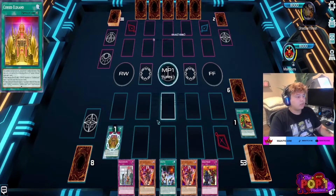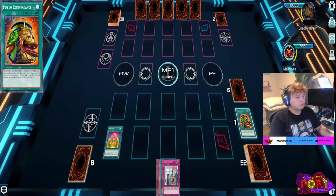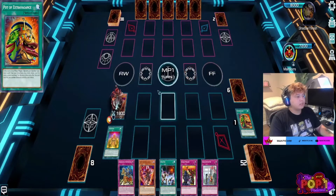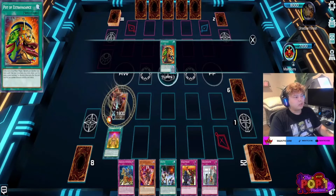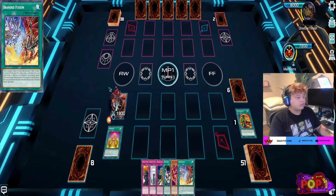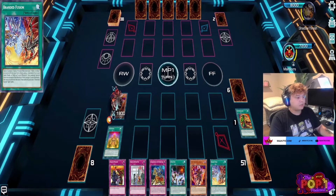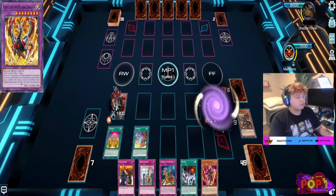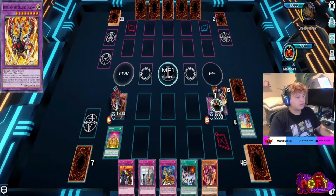Going into the next duel, we get Pot of Extravagance. Typically in this deck, opponents don't want to stop the Pot of Extravagance — it's kind of a double whammy. They don't want you to get the plus two, but they also want to save their Ash Blossom for the Branded Fusion. We try to bait it out and they don't seem to have the Ash Blossom.